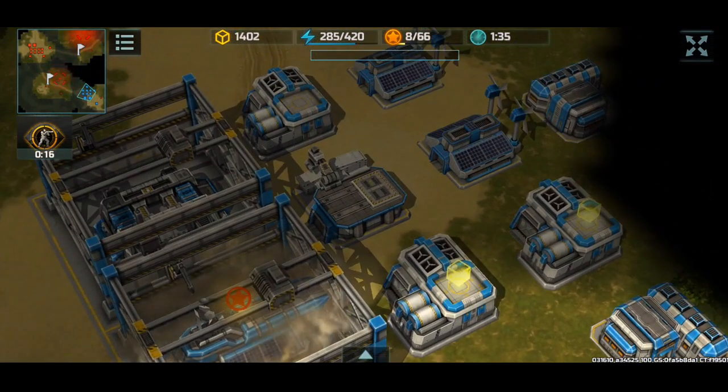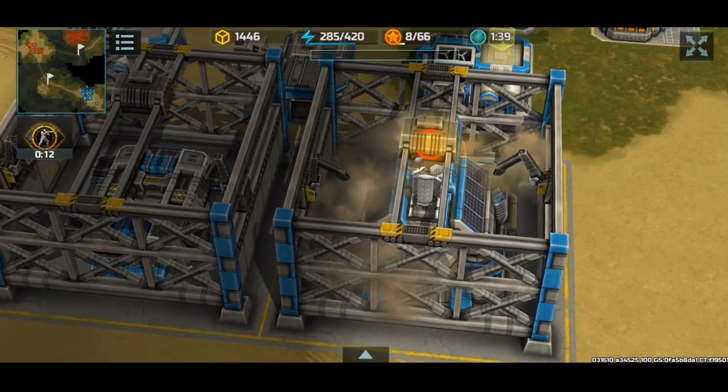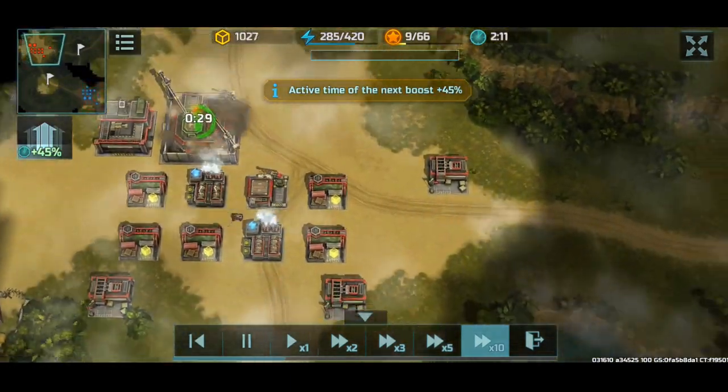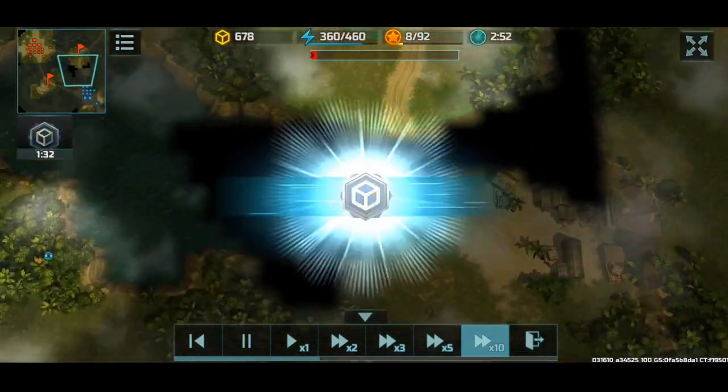As much as the confederation looks beautiful, this player is still upgrading to level two. Tsk tsk tsk. Meanwhile, I'm going for HQ level three. So we can just fast forward this, there's no need for all these shenanigans.